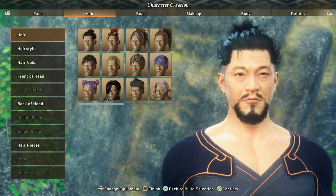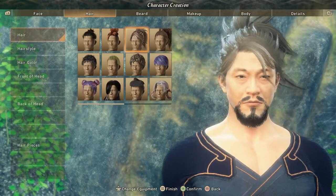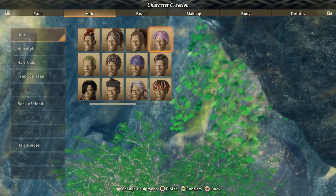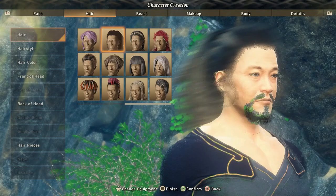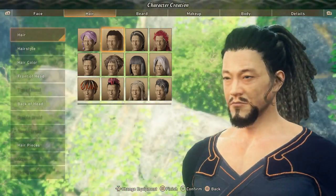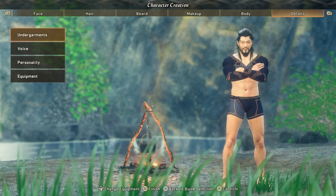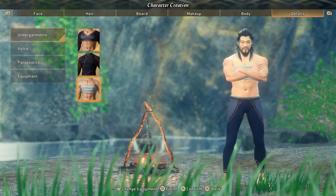Welcome to Wild Hearts. In this video, we are going through some important features you need to know and tips and tricks for them. Starting this one off, we have character customization, which is a feature that goes in depth quite a bit — to the point where you can change your undergarments, your voice, and your personality.